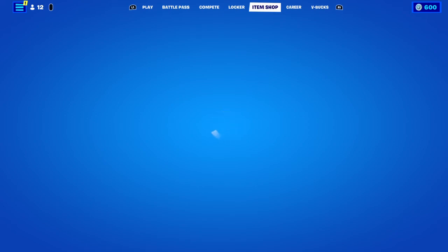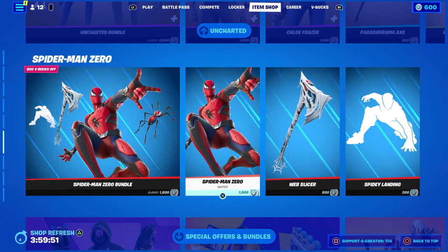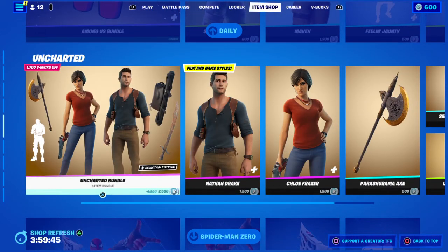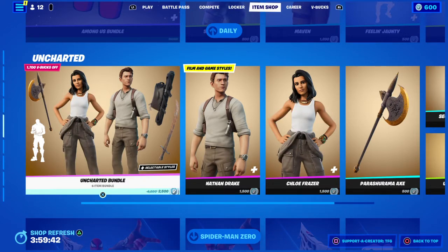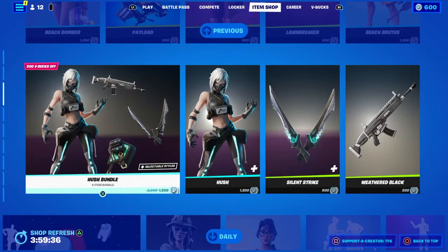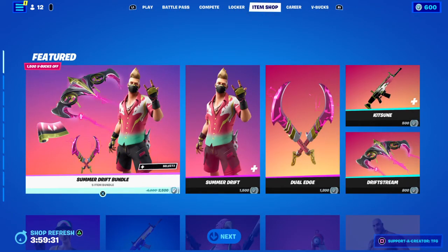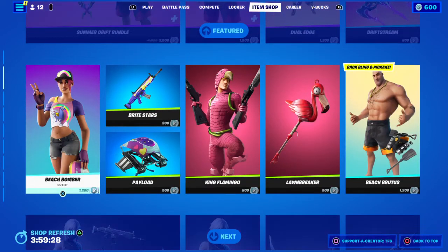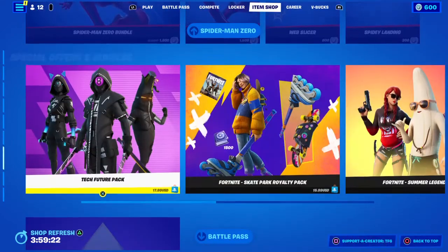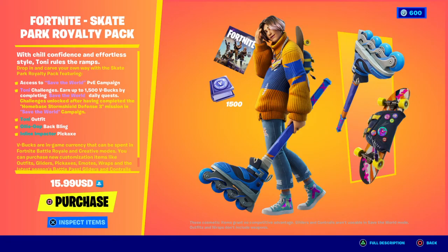So you see here, you got a nice item shop. Spider-Man Zero Bundle — I actually could get that. I'll get this too. But there's one specific thing in the item shop that I really want: the Skate Park Royalty Pack, and this is why.